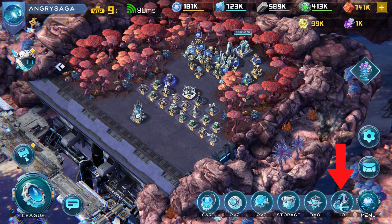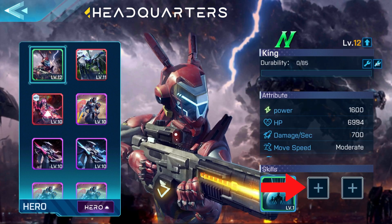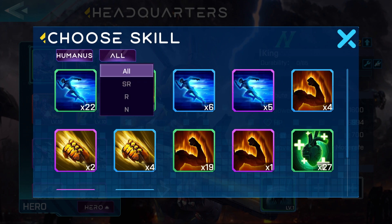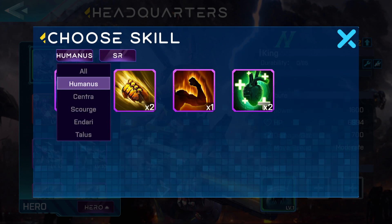Before you start attacking, head over to the headquarters, because this is where you can select the skill cards for each of your heroes. Skill cards allow you to add attack, attack speed, move speed, or healing to any of the heroes or troops.